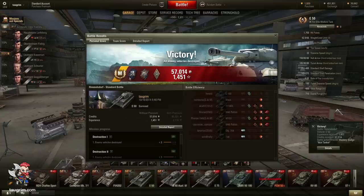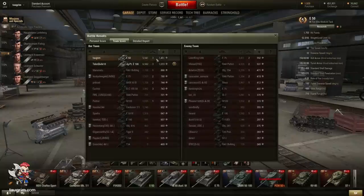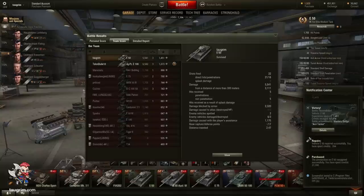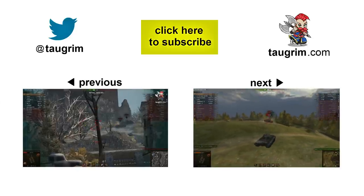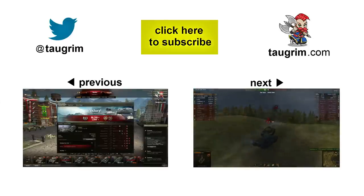I earned an Ace Tanker Mastery Badge in that battle, dealing about 5,500 damage with a few spots, three kills, and about 1,200 in assisted damage. I suspect the combination of assisted damage with my own damage, plus dealing damage to Tier X tanks, is what earned me the Mastery Badge. Next up is the E50M. Let me know your questions and feedback, and what other information you're looking for on your journey to Unicum stats. Hope you enjoyed the video — take care, see you next time.